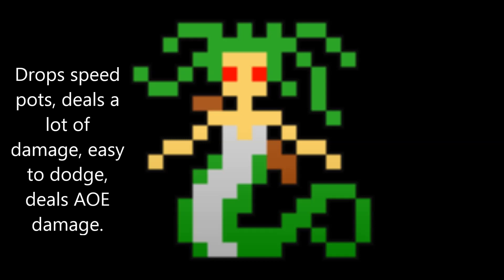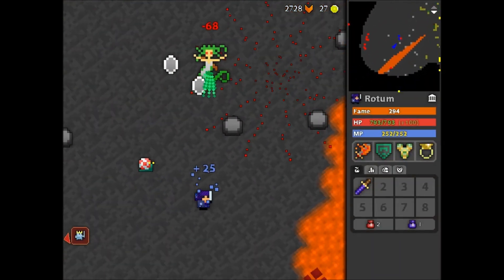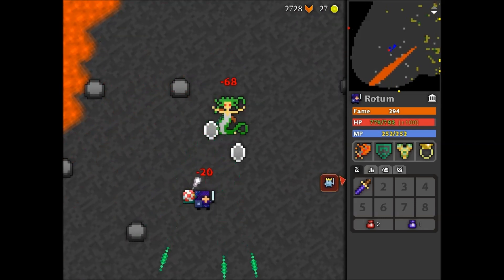Here is the Medusa, the most hated of them all. It drops speed pots, it does a lot of damage very quickly, it's easy to dodge, and it does AOE damage. Here you can see the Medusa throwing one of its AOE bombs — they're very dangerous as they do a lot of damage and can catch you off guard.